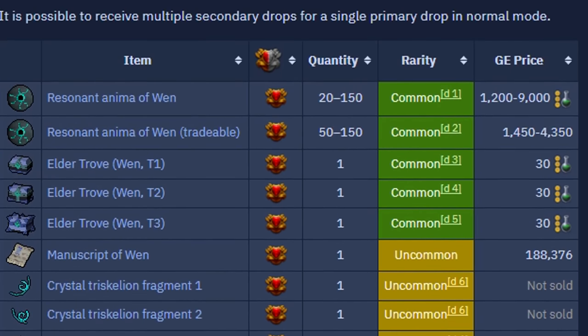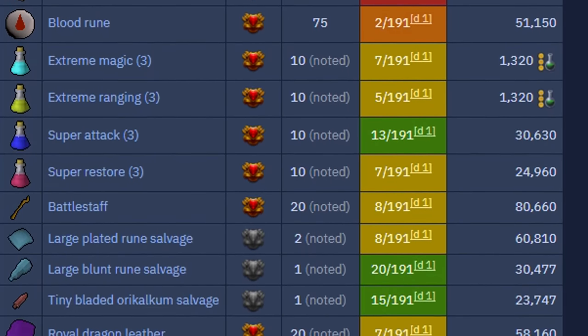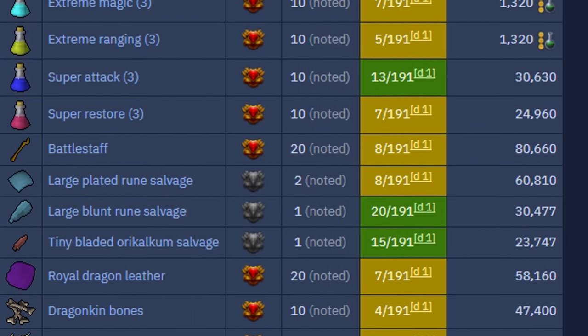Just like Kerapac, the Arch-Glacor also has Troves in Tier 1, 2, and 3, which drop Godwines, Seeds, Potions, Onyxes, Extreme and Super Potions, Runes, and more.